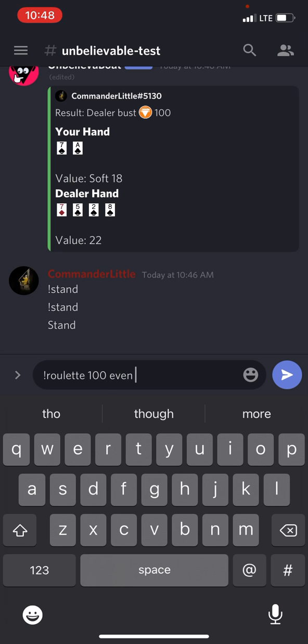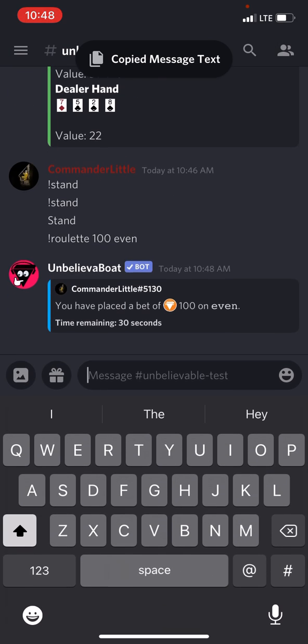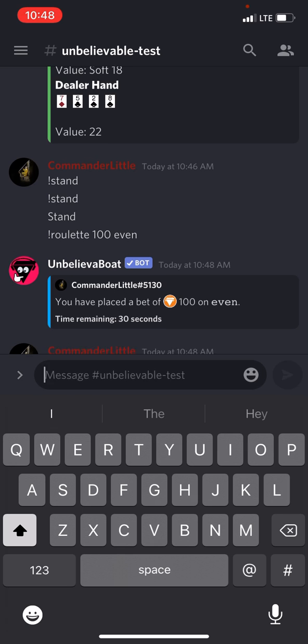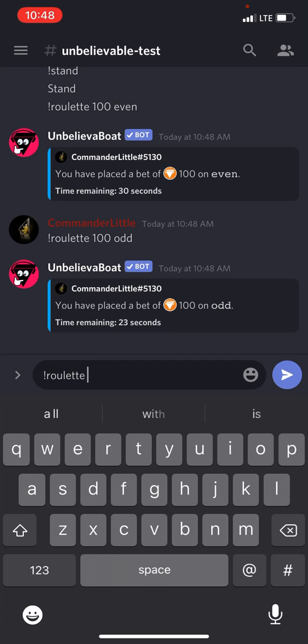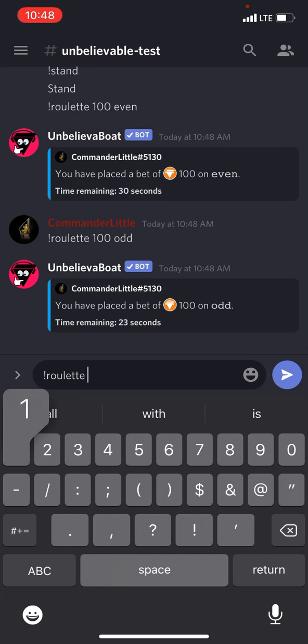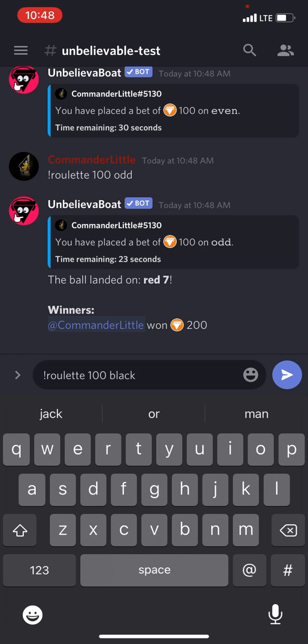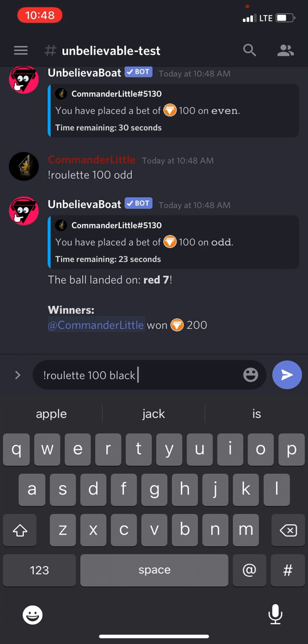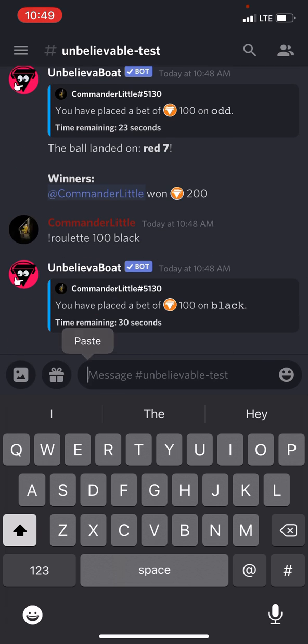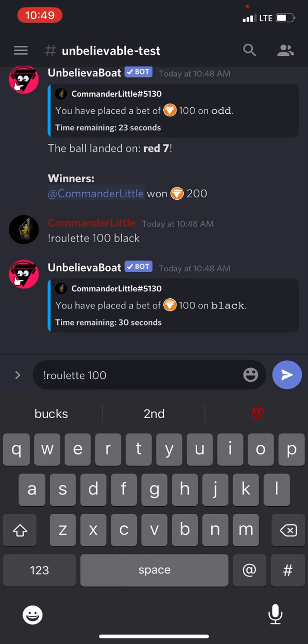You could do 'roulette even' to bet on even numbers, or 'roulette odd' to bet on odd numbers. You can actually place a double bet — like betting 100 on even and 100 on odds at the same time. In 23 seconds I won 200 because I bet on both. The ball landed on red seven, so I bet 100 on odds and doubled my money.